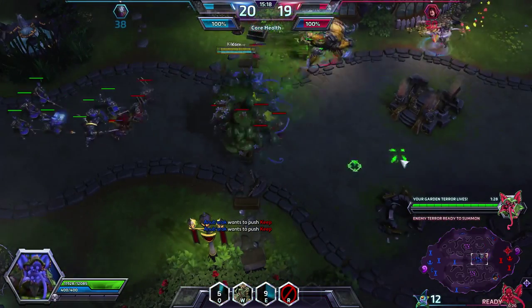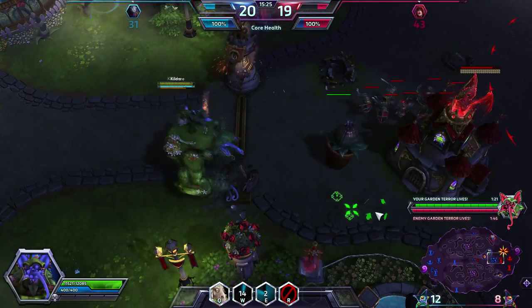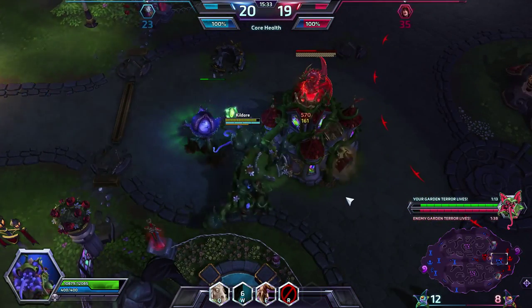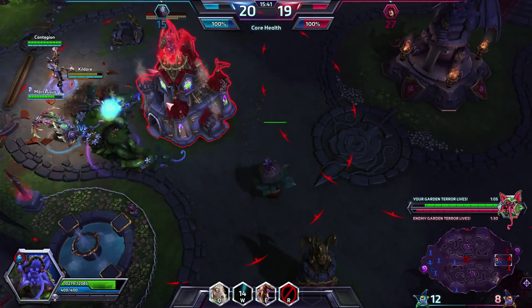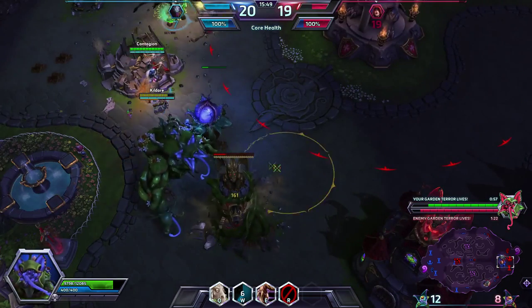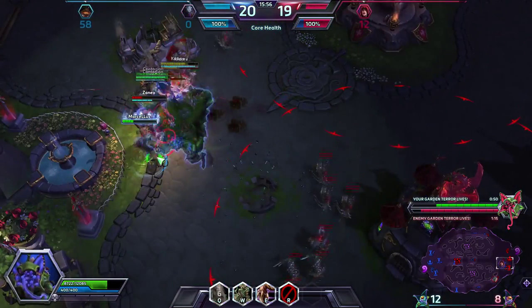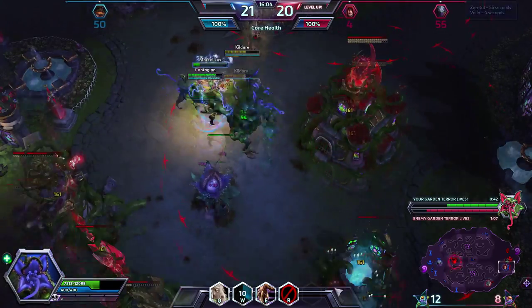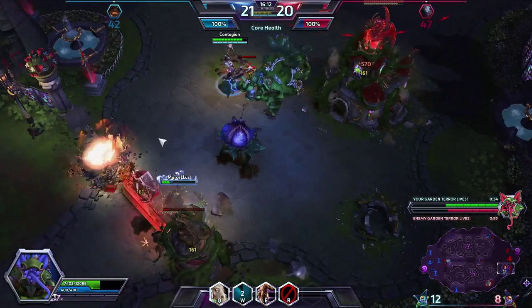Looks like my team is responding. Let's start attacking. Enemy one is also spawned — don't stand on that, they can actually turn me into a plant. Get this one down nice and quick. Enemy Zeratul trying to pull something off. Looks like the enemy is going ahead with theirs, but our Zeratul will do his best to stop it. We will do way more damage with ours than they will with theirs.